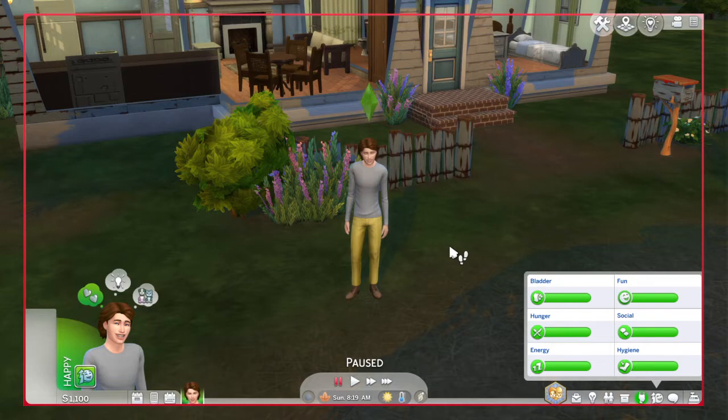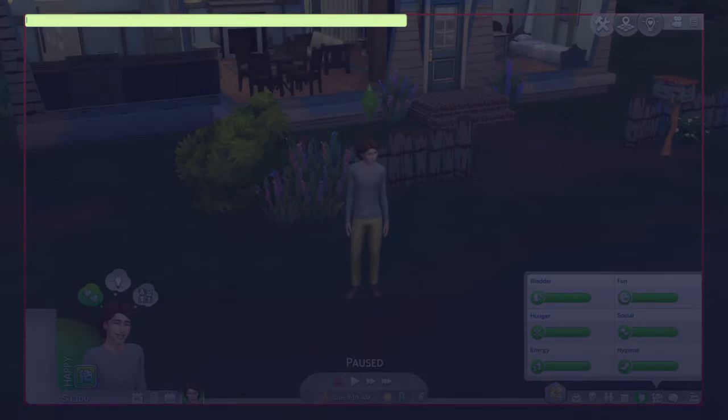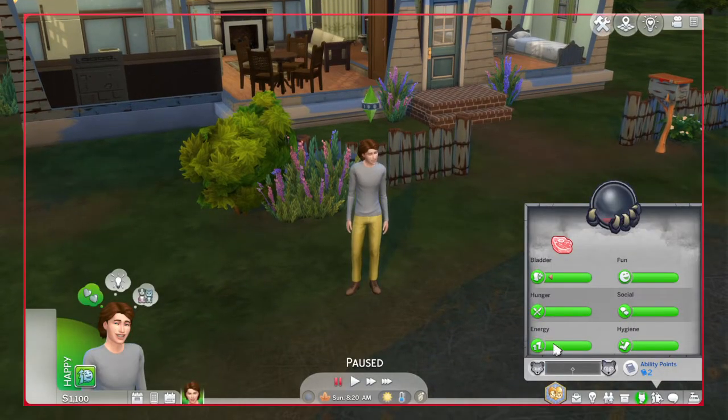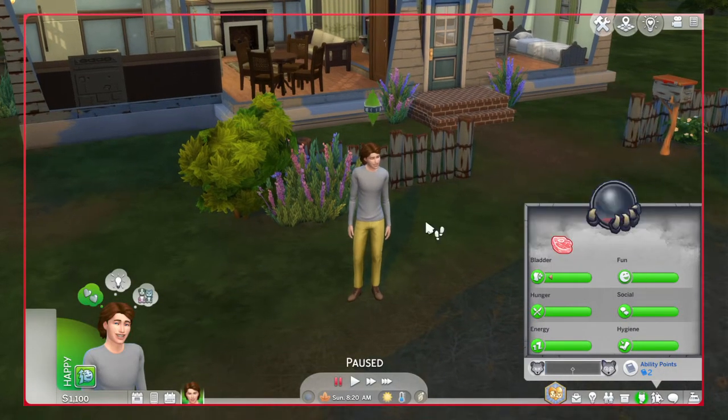First of all, we've got to turn our sim into a werewolf first. The code for that is traits.equip_trait space trait_occult_werewolf. I will put this in the description below. And as you can see, he's now a werewolf.